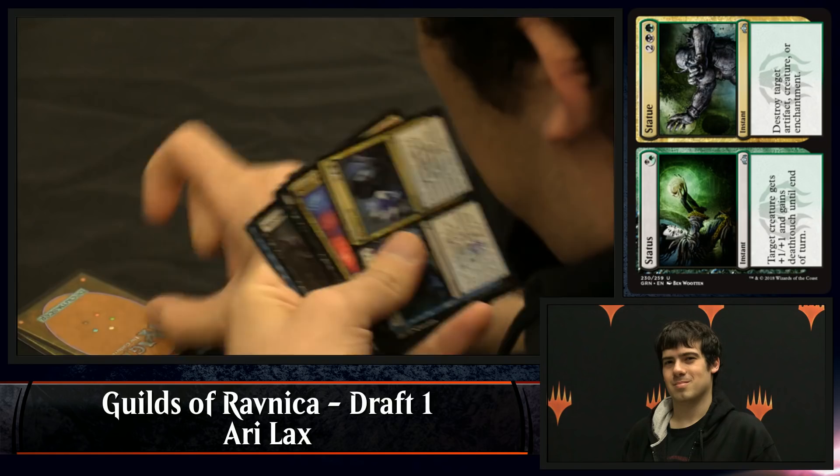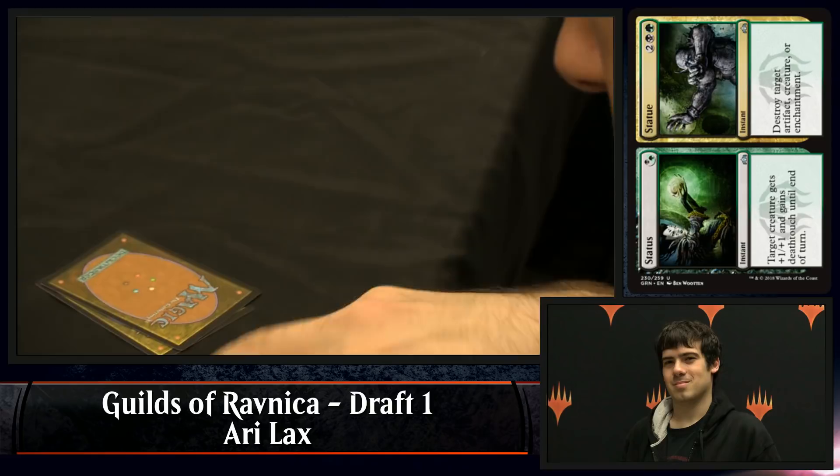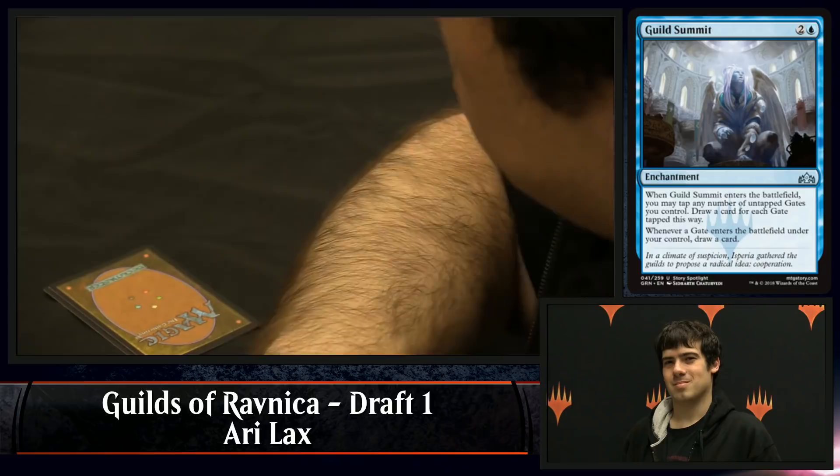It's also very easy to splash, because oftentimes it'll be very easy to cast the Status part of that card, and you can still use it to trade with one of your opponent's cards. And if you ever draw that green and/or black as a splash, then you get Statue, which is obviously just a great limited card. Here's Luminous Bonds now for Ari. He had Guild Summit pulled to the front and kind of gave it a little head shake. I love Guild Summit — that's a card I've had a lot of success with already.